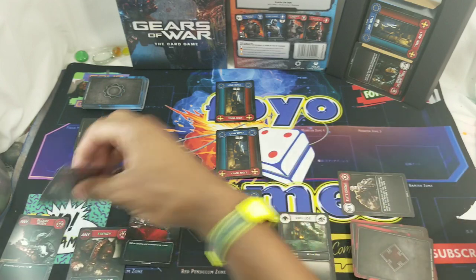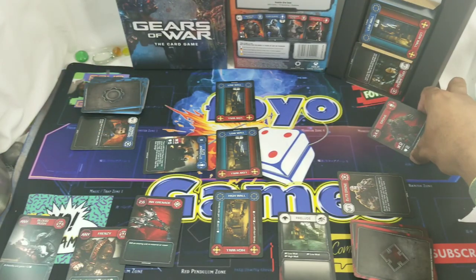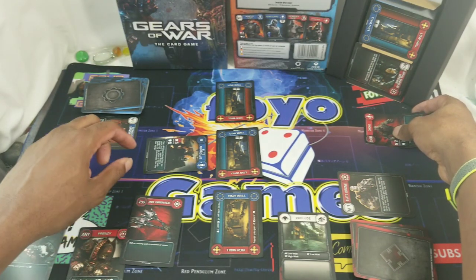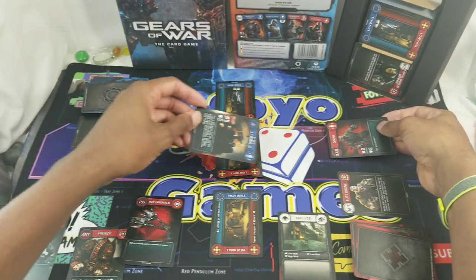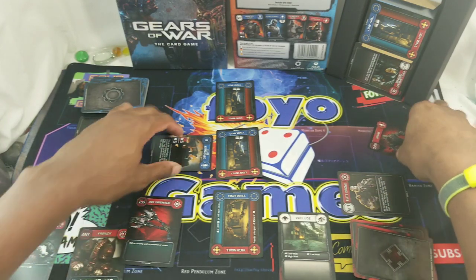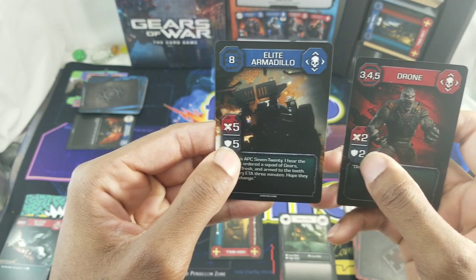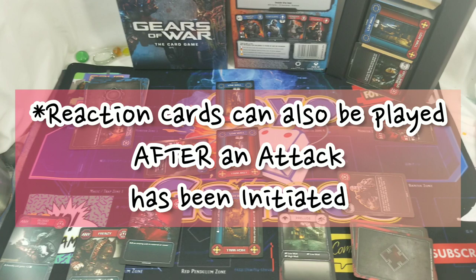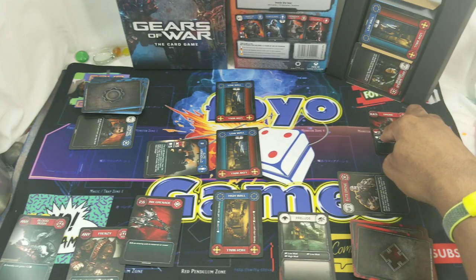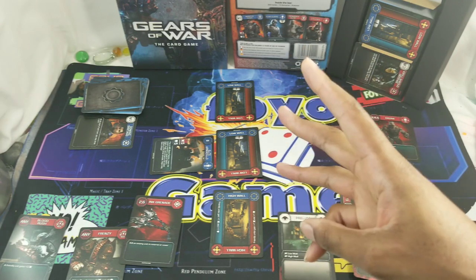Second, a unit in reserve can attack into cover — attacking a unit that is in cover behind a wall. For example, if the Drone attacks the Elite Armadillo, both units deal damage to each other equal to their attack values. The Elite Armadillo deals five damage to the Drone; the Drone deals two damage to the Elite Armadillo. If damage doesn't exceed a unit's defense, it survives. When a reserve unit is damaged but not killed, it becomes suppressed — rotated 90 degrees — and readies at the beginning of your next turn. Cover units cannot be suppressed; they stay upright the whole time.